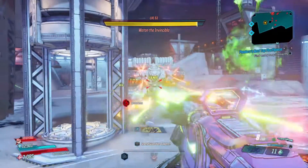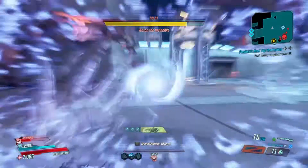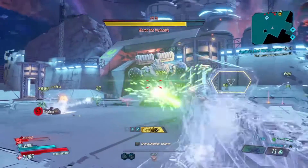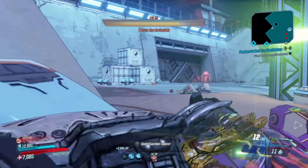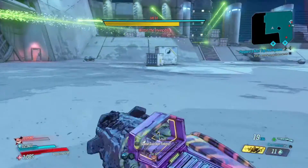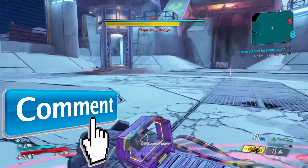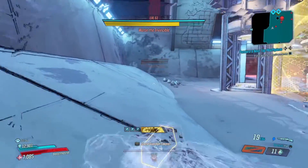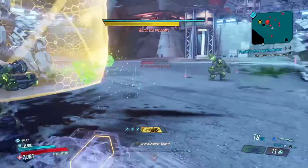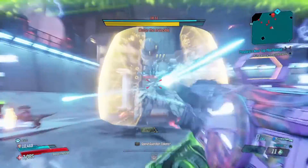That's going to do it for my Pinball Flak build guide geared towards Mayhem 4 Maliwan Takedown. If you liked the video please hit that like button, because this took a very large amount of time to test out and perfect the hit-and-run strategy soloing it with Flak. Don't forget to leave me a comment with your questions or thoughts — I reply to every single comment across all of my videos. If you don't want to miss out on future content, go ahead and slam that subscribe button and the notification bell. I'll see you all in the next video!